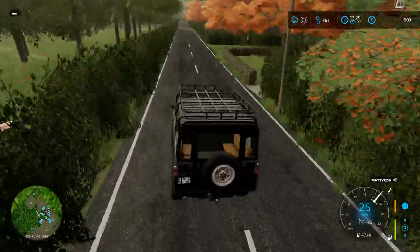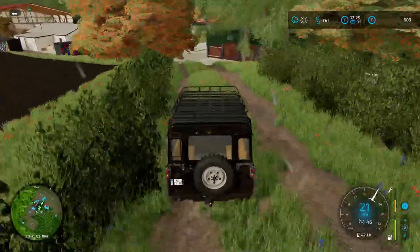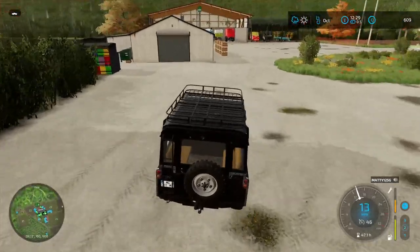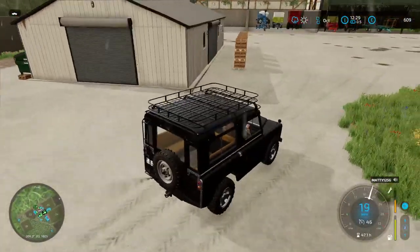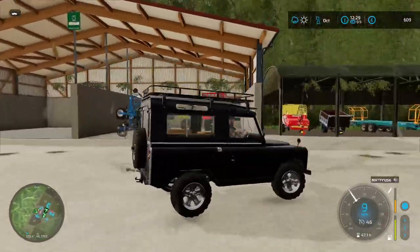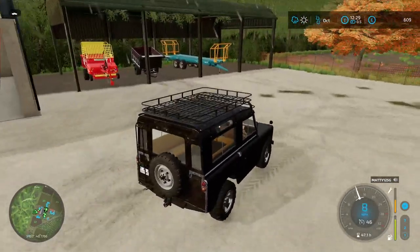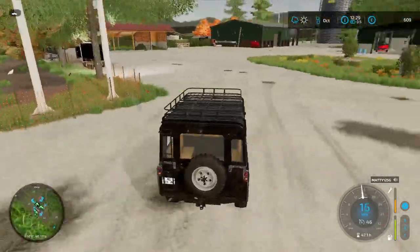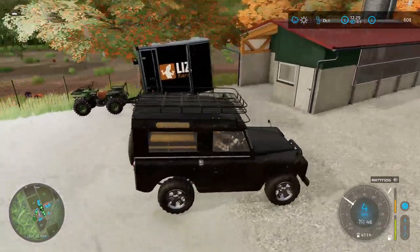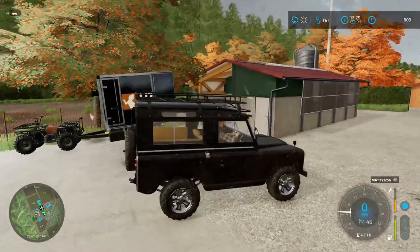We've got two entrances - we'll go in one and come out another. That is entrance number one into the farm. We've got our honey production factory as always, making a nice bit of money. We've got some dry storages here - we use those for potatoes and sugar beets etc. Dry stores for some of our equipment. We've got chickens - a thousand chickens - so we're using the auto loader from the TLX attached to a bear.